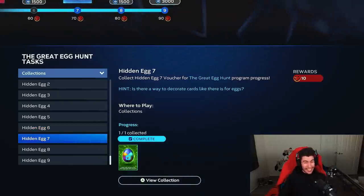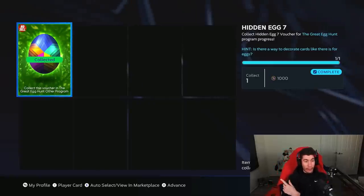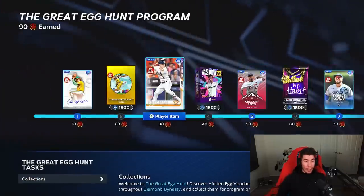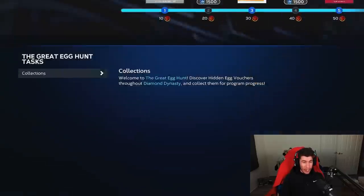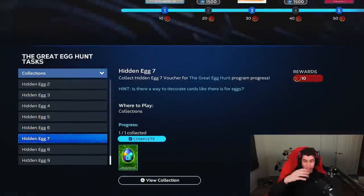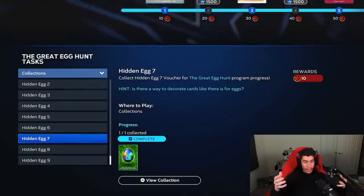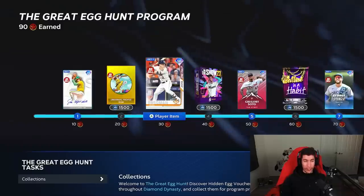Hidden egg number seven — the hint says is there a way to decorate cards like there is for eggs? If we take a closer look at the egg, it looks familiar — this refers to parallels within cards in Diamond Dynasty, parallel XP. For hidden egg number seven you need 1,000 parallel XP with any of the players in this program. I used Catfish Hunter, who is the first card you get, across mini seasons, conquest, and events. I got my 1,000 XP with him and unlocked hidden egg number seven. Some people got it done by getting two cards both to parallel one — I got Catfish Hunter to parallel two. Either way, it's 1,000 parallel XP with any cards from the great egg hunt program.